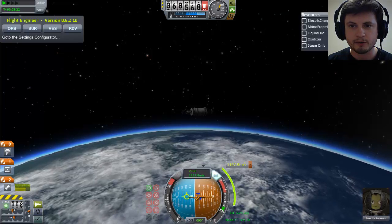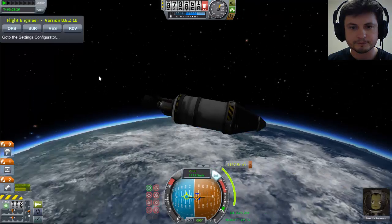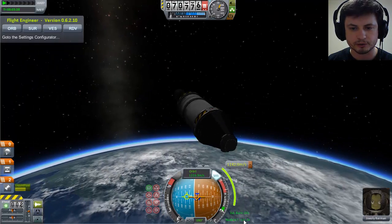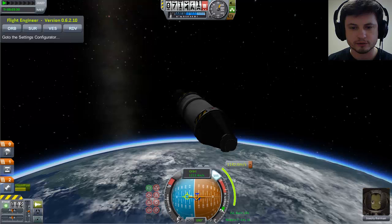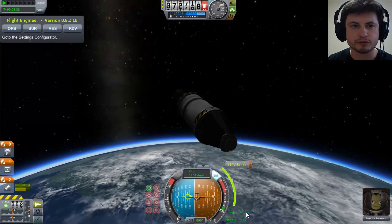To circularize, I need just over 1,100 meters per second, and I have 1,400, so I'm actually good — I have just enough fuel to even return to Kerbin. My battery is good. Basically all I do now is wait for this moment, about one minute away, then blast my engines for 24 seconds.